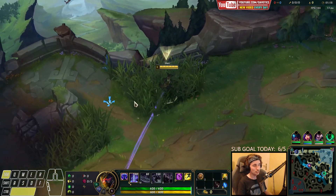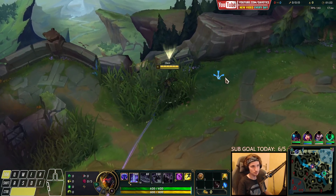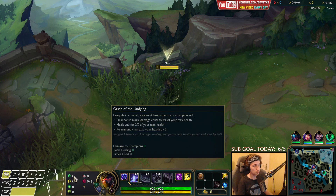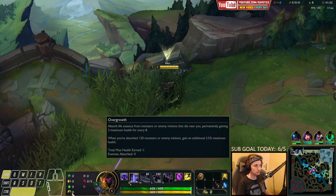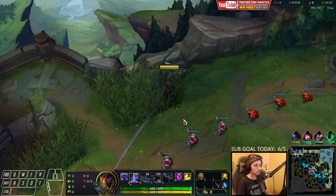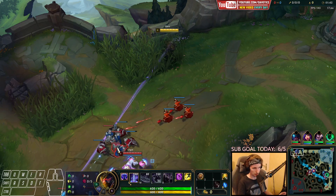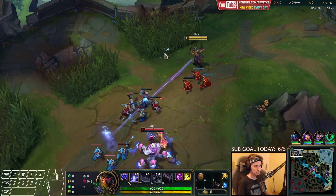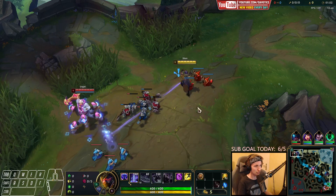Alright guys, today I'm going to teach you how to play Shen in the top lane. For the best runes for Shen in about 95% of all matchups, the best setup is Grasp, Demolish, Second Wind, Overgrowth, Cheap Shot, and Ultimate Hunter. When you play against a ranged matchup, you typically don't get to use Grasp that much, and that's where you usually want to go for Fleet Footwork. But in this case, I want to showcase the Grasp setup since that's what you're going for in about 95% of all matchups.